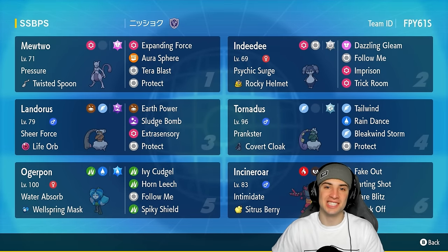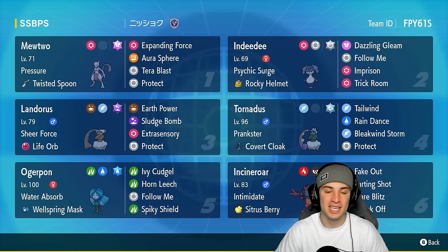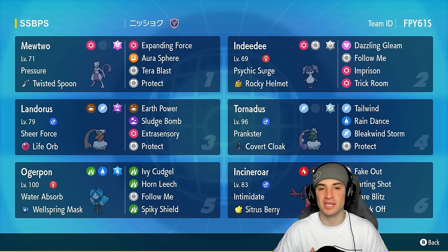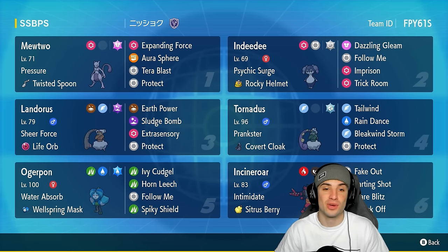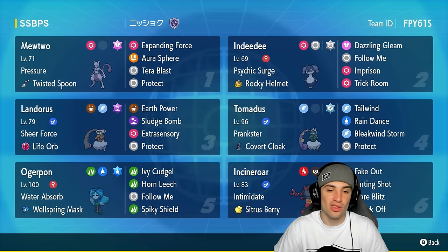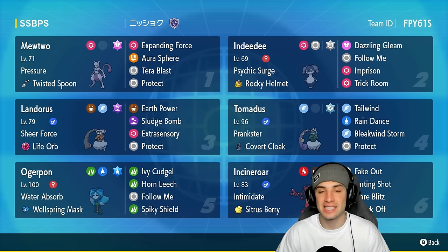What's going on YouTube, Jeans here, welcome back to the channel. In today's video we're rocking out with Mewtwo in Regulation G. Mewtwo is a fan favorite considering it's one of the original legendaries, but it's not that good compared to the other restricted Pokemon. Still, we're gonna be trying it out, looking to showcase it and grab some wins. It's rocking Pressure as its ability alongside the Twisted Spoon, making Psychic damage get a 1.2x multiplier.